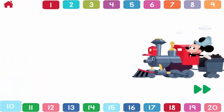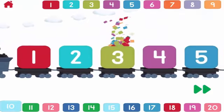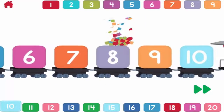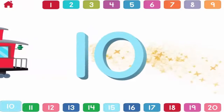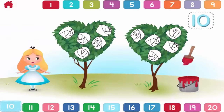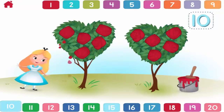Let's count to ten. One, two, three, four, five, six, seven, eight, nine, ten. Ten. Can you help Alice paint ten roses red? One, two, three, four, five, six, eight, nine, ten. Terrific.